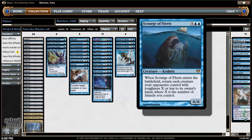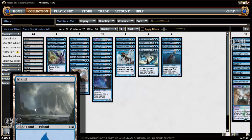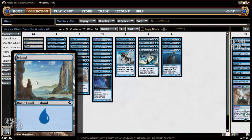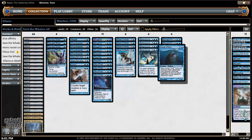As we know, it has gone extinct in Standard — there are no whales. An extreme climate shift away from the basic island towards Khans Tri-Lands, Theros Temples, and M15 Pain Lands has left islands in many players' closets, and whales have gone extinct.